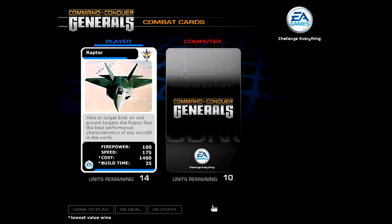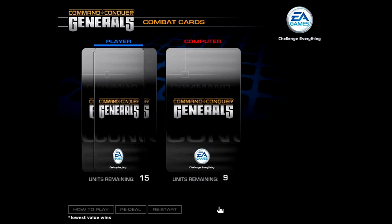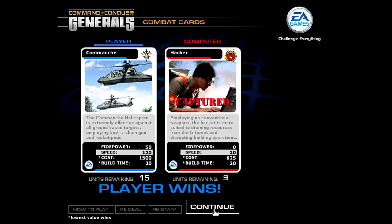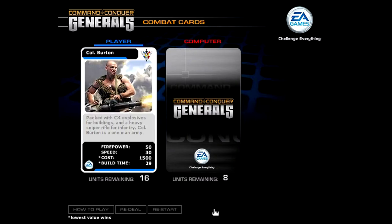So I capture the card. Naturally we don't want to go for Build Time or Cost because those are really high. Speed is excellent, I'll go for that. Red Guard doesn't stand a chance against my jet. Firepower is pretty good, but Cost is preposterous, so Speed is going to be it. Hacker doesn't stand a chance — ooh, Colonel Burton.